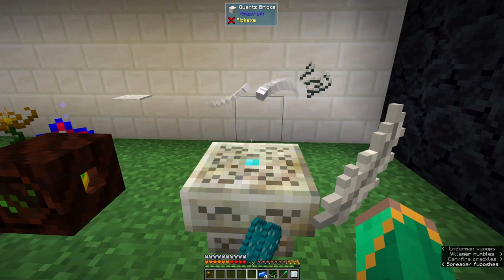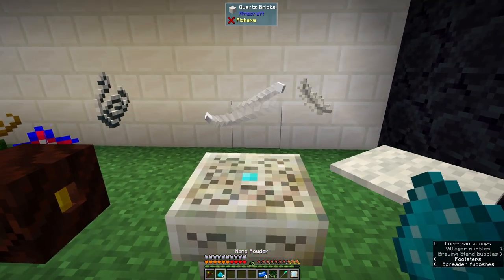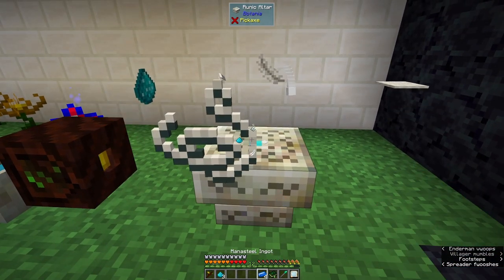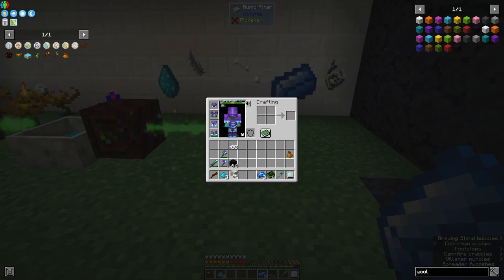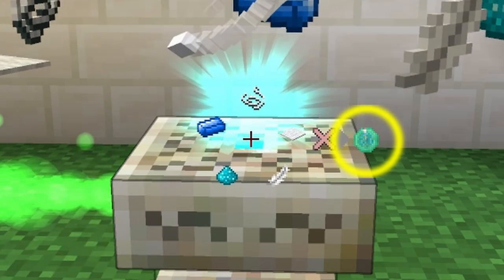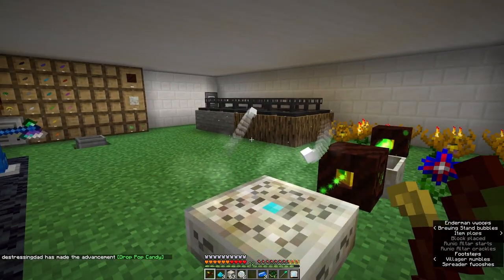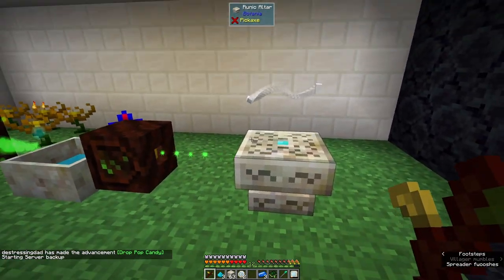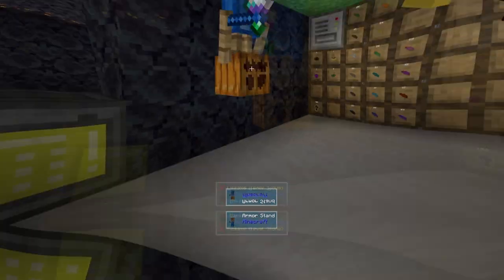One, two, three, four. Now we right-click as well and it's getting mana. When it's got enough mana — look, there's a little clock going around — we drop the living rock on it and right-click with the wand. Woohoo! So for the other runes: right-click the items on, wait for the mana to build up, drop some living rock on, right-click with the wand. Got it — we got them all!